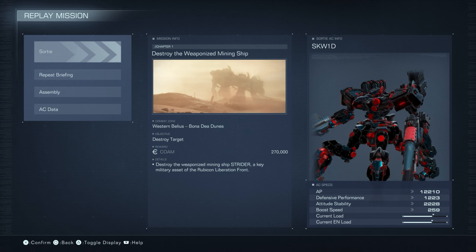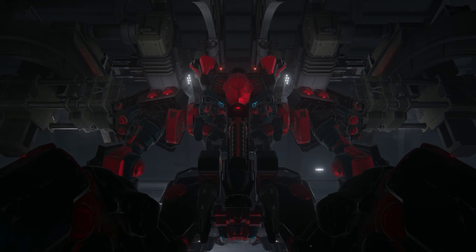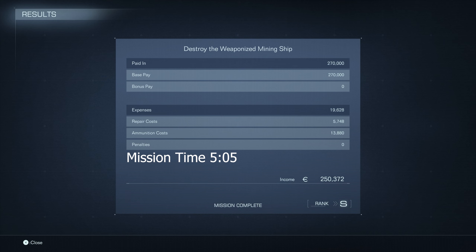Mission 7 sends us to destroy the weaponized mining ship — sending the strider to heaven — one of the longest missions in Chapter 1. Vertical boosting and hovering is going to be key to this mission, so bring whichever mech does that job the best. I completed this mission in 5 minutes and 5 seconds, and while that might seem like a slow time, this is a long mission so don't neglect your speed. Secondarily, you definitely want to make sure that your health stays up. There's a lot of things in this mission that can chip you down very quickly, so keep an eye on that stat as well.